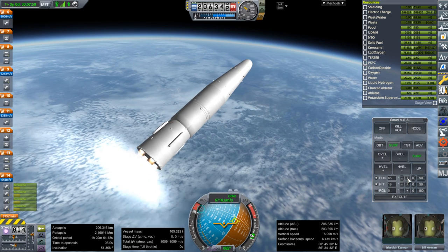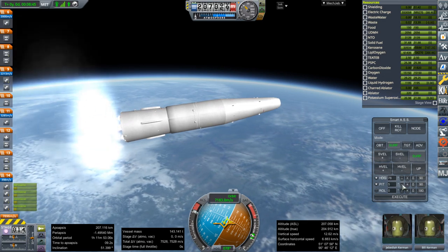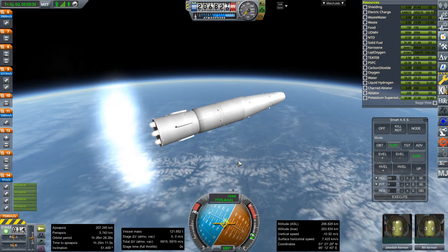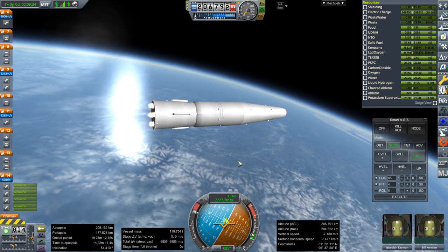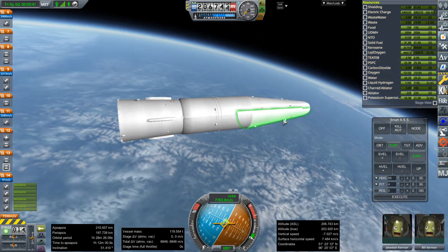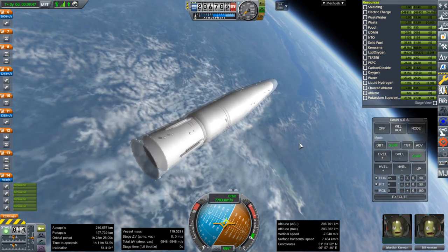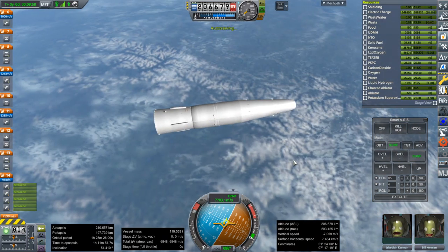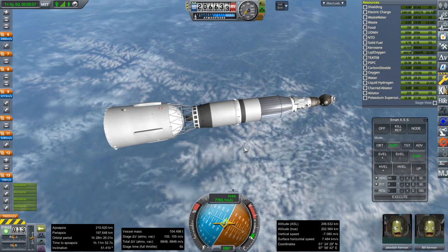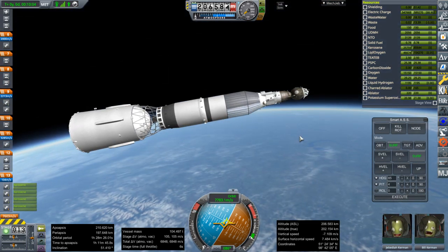We're basically at the right inclination now. I was trying for 51.4°, so I'm just going to stick to that — might be 51.6° or something, but it's not a big deal. It works. Not with a whole lot of margin, but it works. We could have had a better launch profile, especially with the tremendous thrust-to-weight ratio — we could have turned faster — but overall it is feasible. If we add improved tanks better suited to the fuel ratio of UDMH and NTO, that would be even better. But we managed to get to orbit.